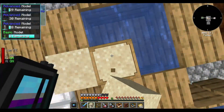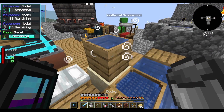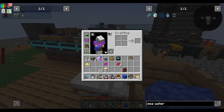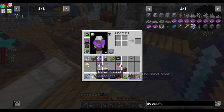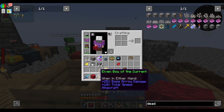Waterlogged, now sand. I got ink sacs. Making seawater. Got a coral block — and a dead coral block. I'm not sure how to properly get coral. If I put this in here I get a fire coral block, and hammering it makes fire coral.